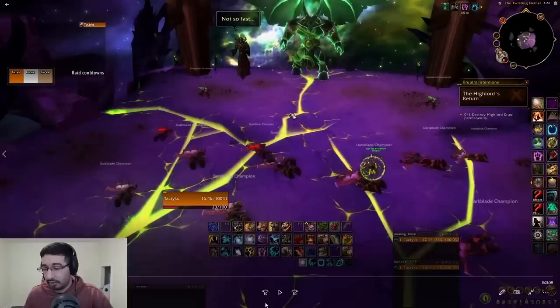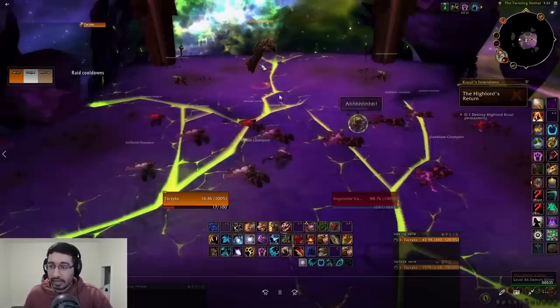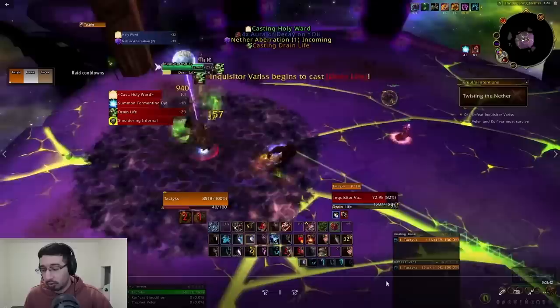Walking through the challenge: right off the top, you're going to face Inquisitor Varus. As a Guardian Druid, keep up any dots you can and DPS him as much as possible, watching this stacking debuff which will reduce your max health. You don't really want to interrupt Mind Rend — you'll want to save those interrupts for Drain Life, as you can see here.